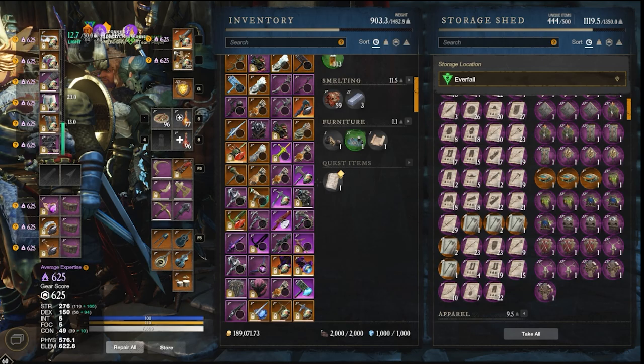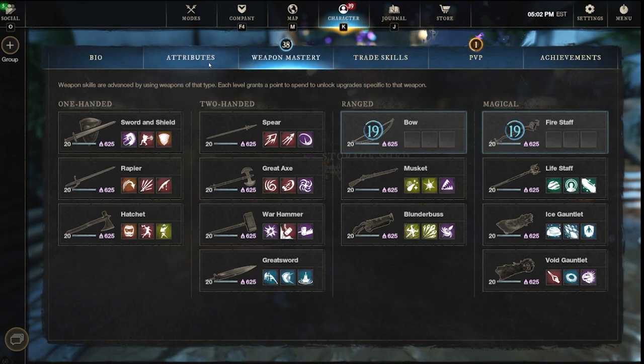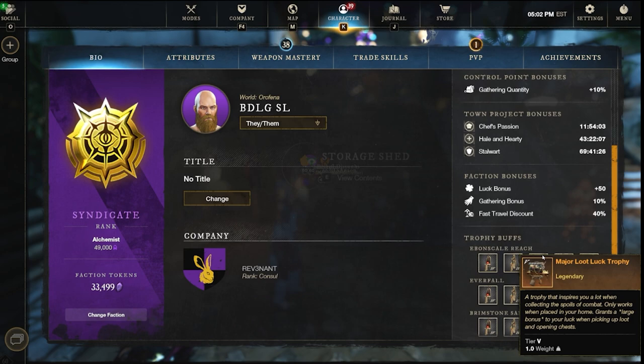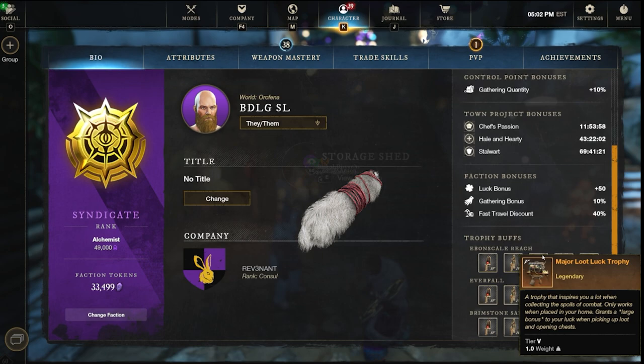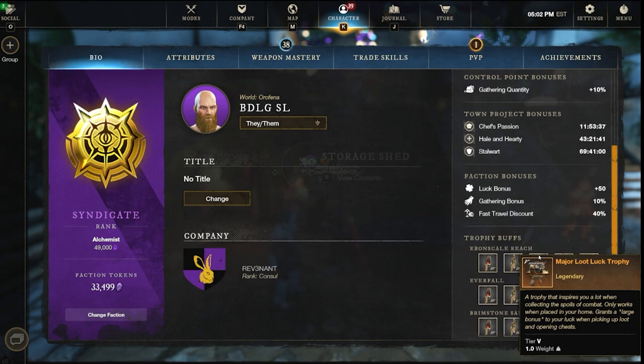Now let's look at the luck category — this is different from gathering luck. This is global luck that applies to looting items and opening chests. A major loot luck trophy grants a large bonus to your luck when picking up loot and opening chests. To craft the minor loot luck trophy, you do need an artifact ingredient: a rabbit's foot. You can get a rabbit's foot by killing and skinning rabbits. Then you can upgrade it to basic and then major. For the basic loot luck trophy you need a stacked deck, and for the major you need loaded dice — both can be found in chests like the gathering and crafting trophy mats.